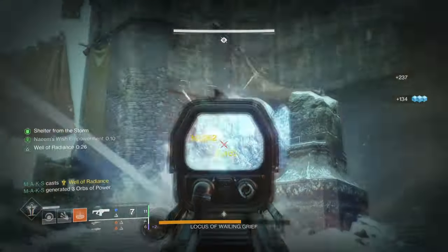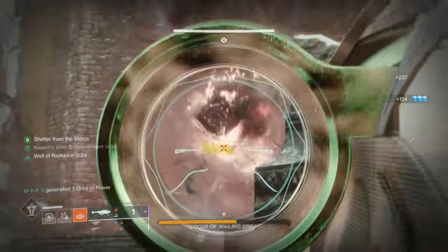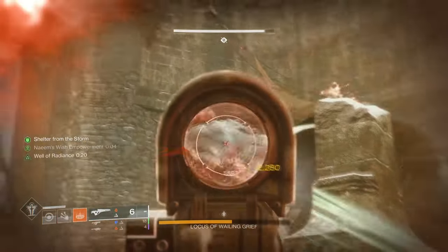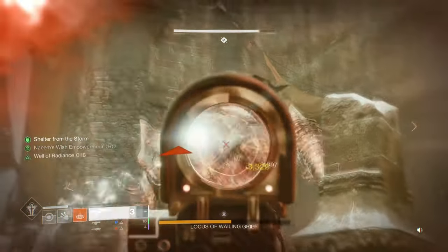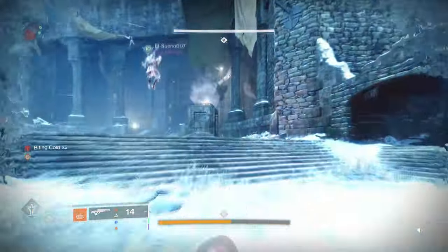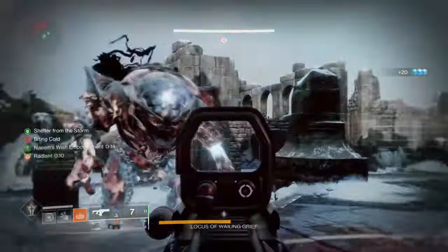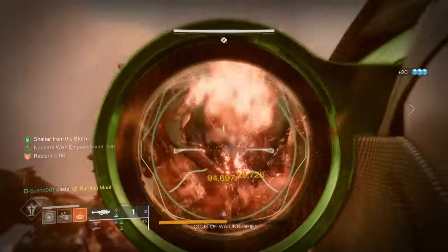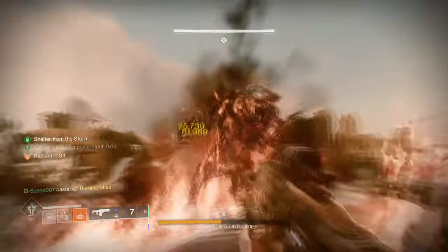The following setup will enhance our scorch and munitions capability even more and allow us to retain high damage output for as long as possible. Ember of Ashes is a must, as this combined with Dawn Chorus will enhance our scorch damage to either outright kill targets faster or push them enough to trigger ignition. Ember of Char mixed in will allow ignition effects from all sources to spread non-stop.